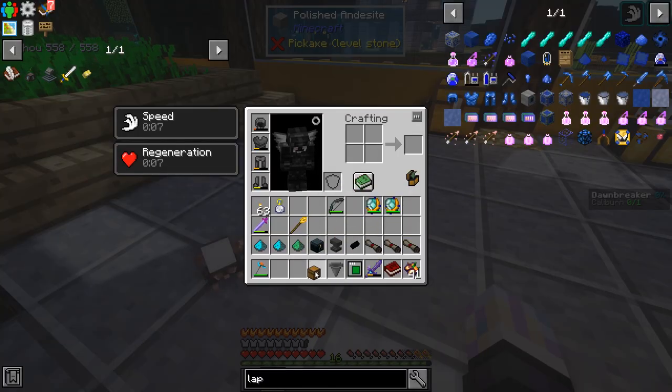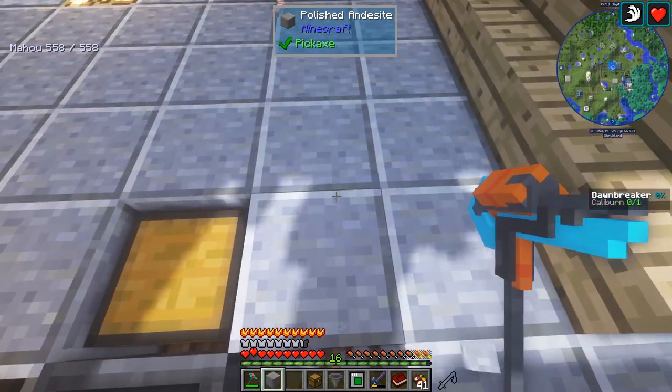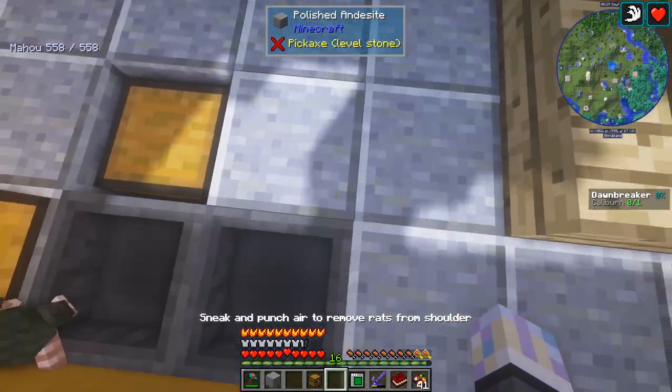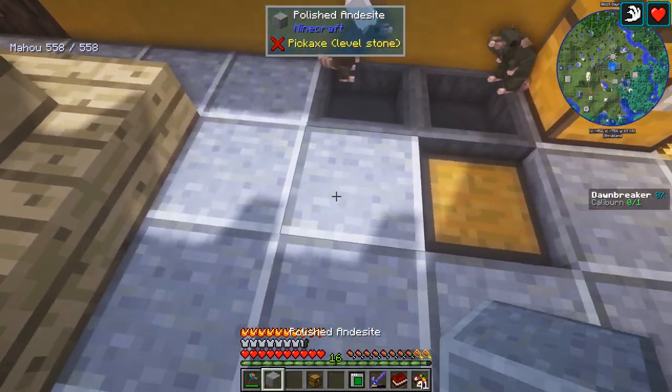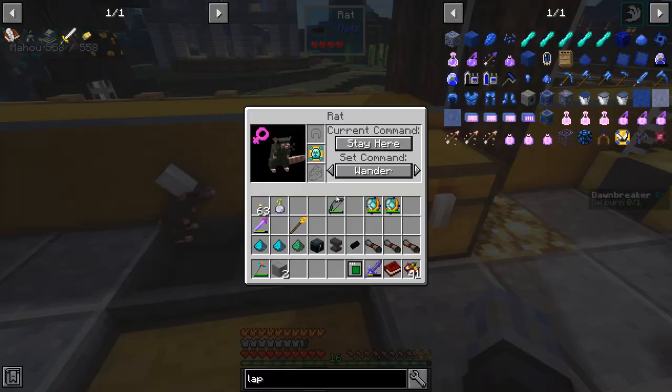I think I have a hopper here and a chest. We're just gonna get you set up. Like I said, I'm gonna end up making a better area for this, but for right now this is gonna have to do. Go ahead and grab you, bring you back here, pop you on this hopper. Go ahead and break that, get a chest in there. This guy doesn't have to do very much.